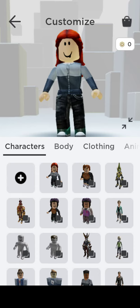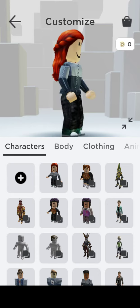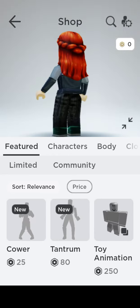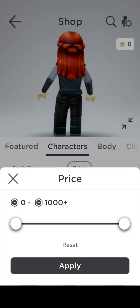If you don't know how to get free stuff and you're broke in Roblox, go to this and choose what you want. I want free characters — and next, do the price.